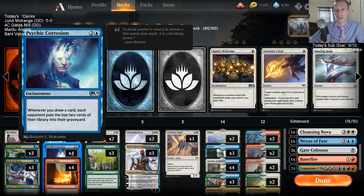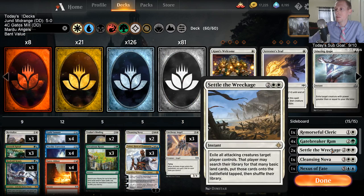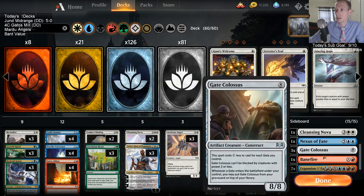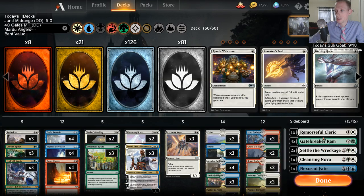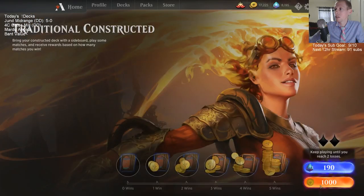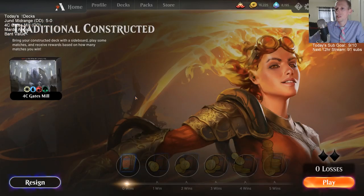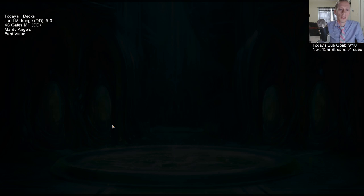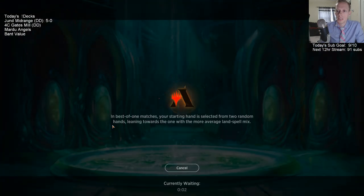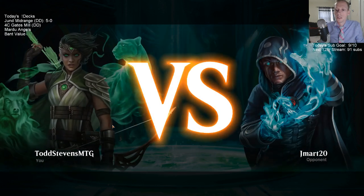So we have the game one plan of blanking our opponent's removal while we mill them out with Corrosion and Guild Summit - that combo. Then game two, they expect that, so we get to bring in our Gate Breaker Rams and Gate Colossi and kill our opponent there. Hey Nerd Girl, how's standard treating you so far? How's your testing going? I know it's been a couple of days.